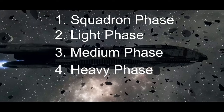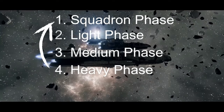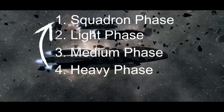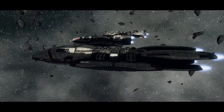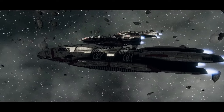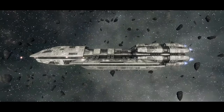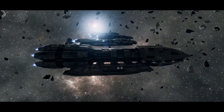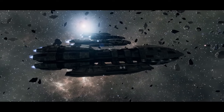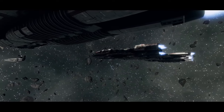Once the last heavy ship has been activated in the heavy phase, the next game round begins and we're back to the squadron phase. This is where a lot of the tactics and list building come in. You could build a fleet entirely of lightships knowing you'll get to activate all of them early, or you could go with a mix of ships to make sure you get something in every single phase. It's another element that doesn't exist in any other game systems and it can take some getting used to.